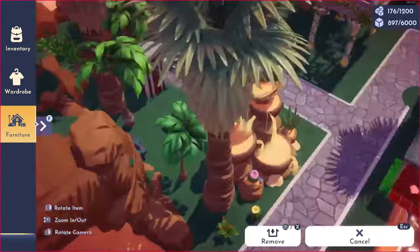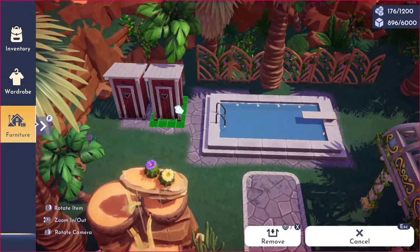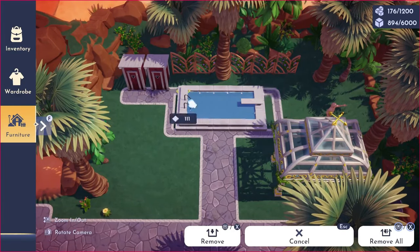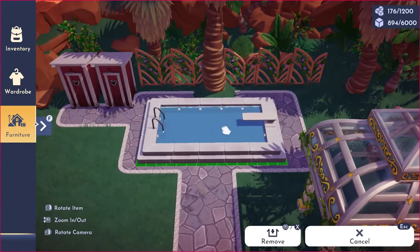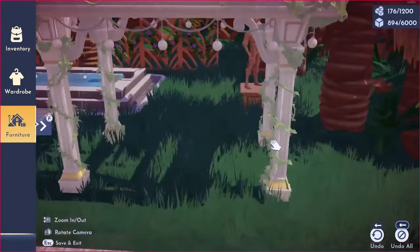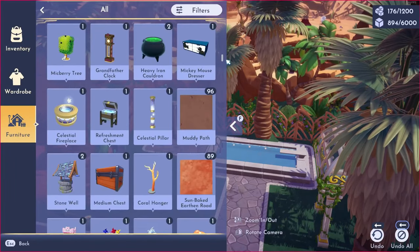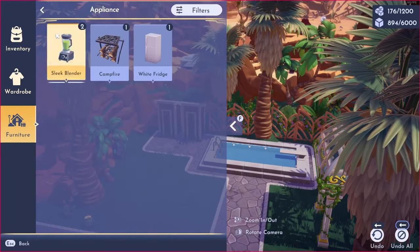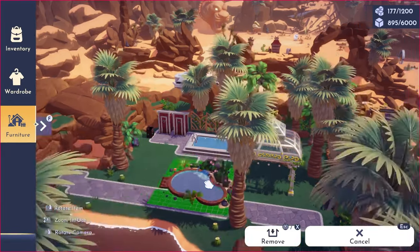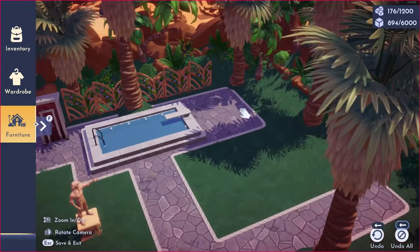I also thought these outhouses looked really well with the pool, as like an area where you can change into your bathing suit or wash off, so I wanted to incorporate those as well. As I was going through all of these ideas, one of my Twitch followers — her name is Becca Darling — gave me the idea to make this into an outdoor bar area, so we're going to be changing up the layout to match that kind of vibe. I put a sink outside of the outhouses because I thought it was a great way to have people wash their hands since we were making this into a bar area. You'll see me move the outhouses a lot because I couldn't figure out which side I wanted them to sit on.